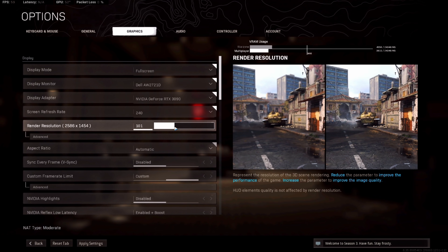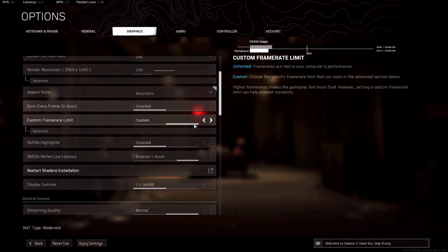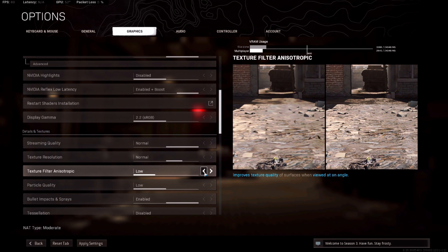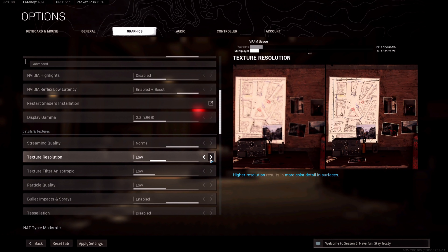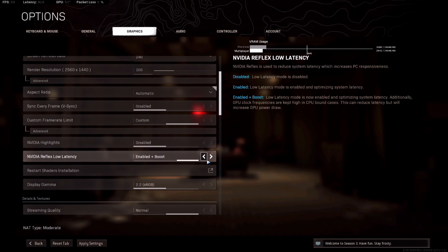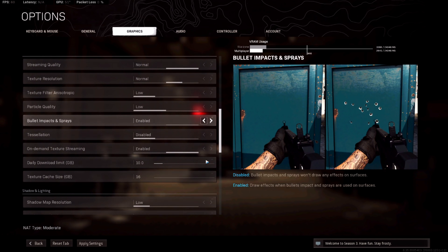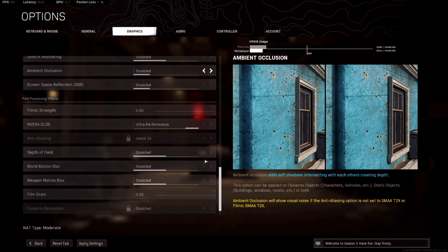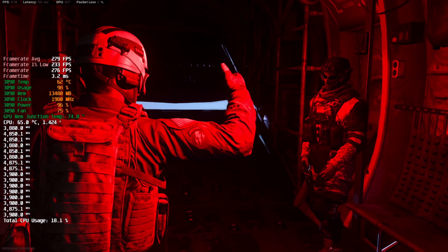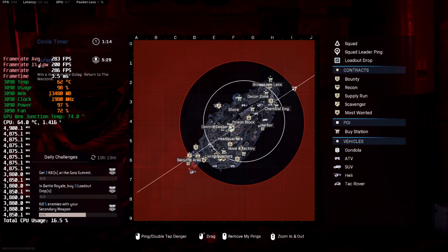So I was thinking here — let's put the render resolution down to 100 and take the textures down to normal. We'll leave the render resolution at 100 and leave the textures at normal, and we'll see how that looks.